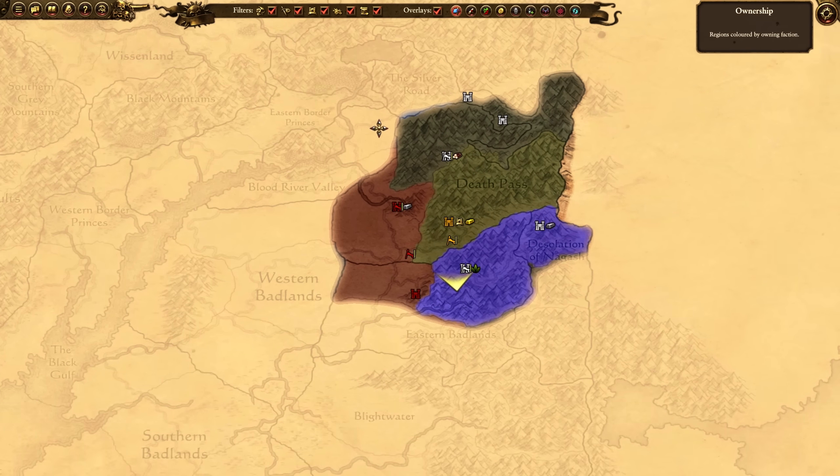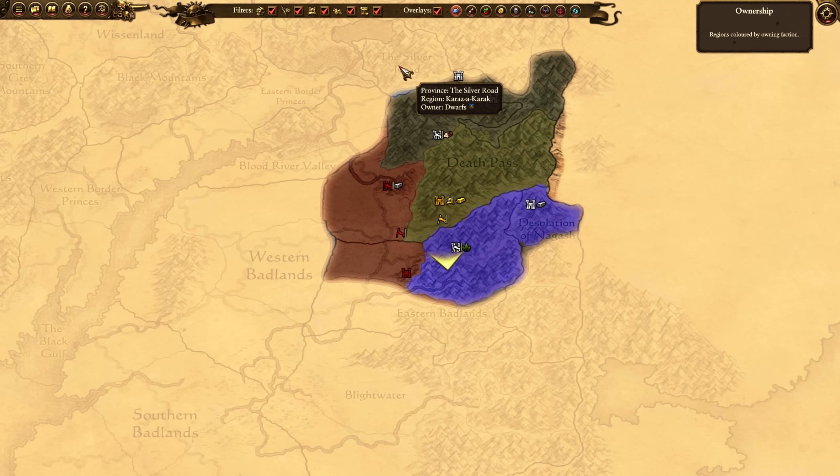It is possible to expand southeast initially with the two Greenskin armies, but this guide will primarily focus on going northwards to contain the dwarves. Sometimes the Bloody Spears can't contain the dwarves and they won't be a serious threat. However, due to the latest patch or just in general, the dwarves are a serious threat and they have to be taken care of first.